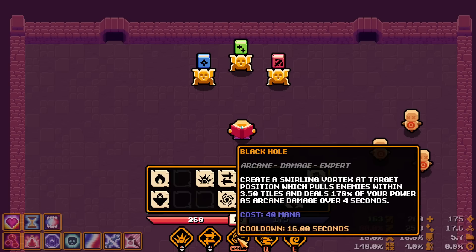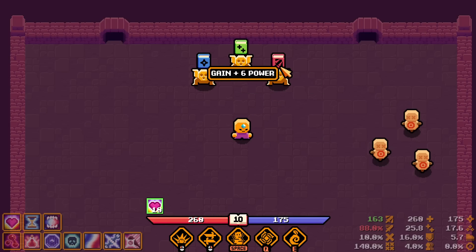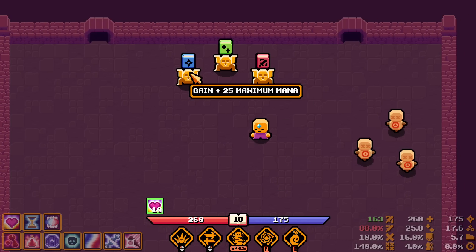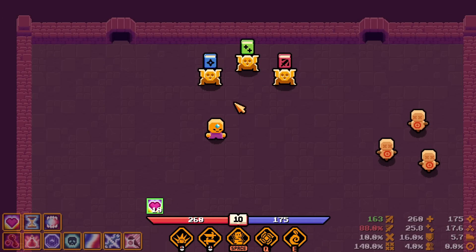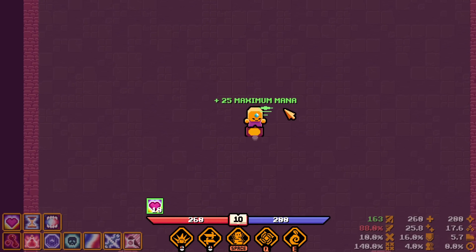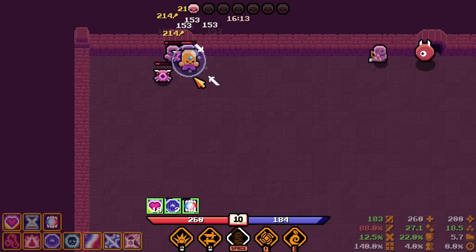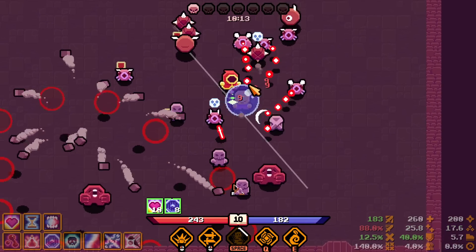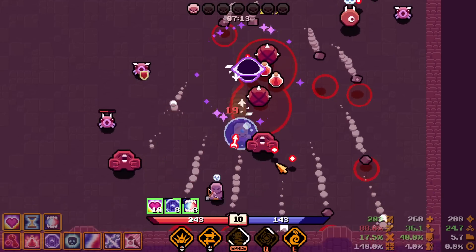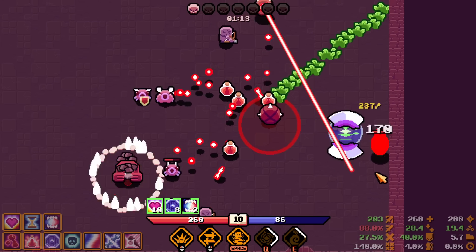Putting Blink on space. Going with Black Hole and Arcane Burst. Maximum mana, power, or life regen — I don't even need more life regen. Going with maximum mana because of the passive that gives crit based on how much mana is missing — more max mana means more potential crit. Instantly wasted the blink. Everything on this side is dead — going down, bringing the Black Hole in. Toast.